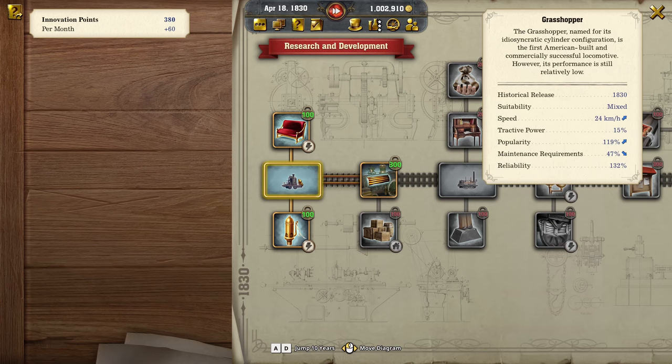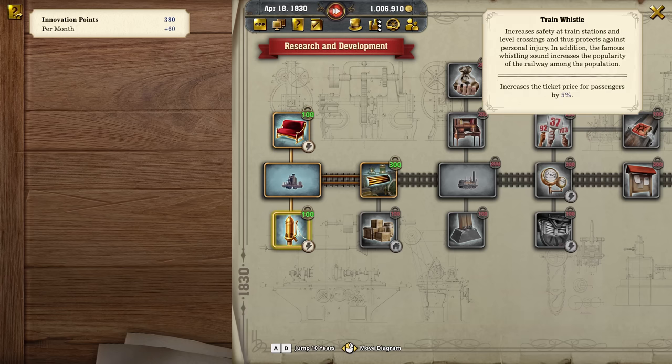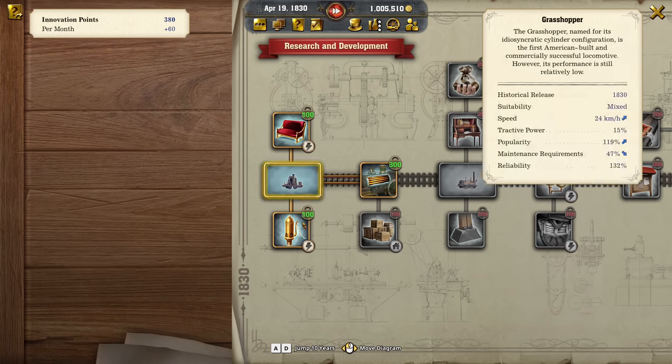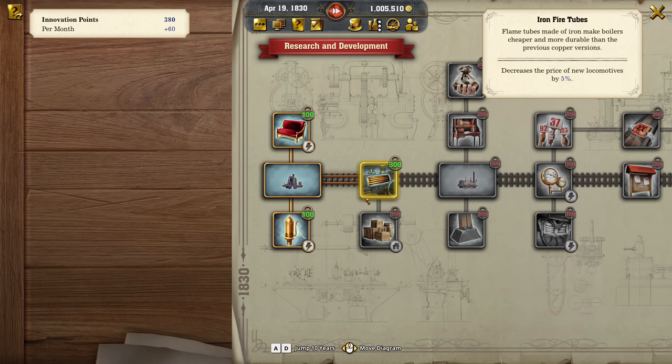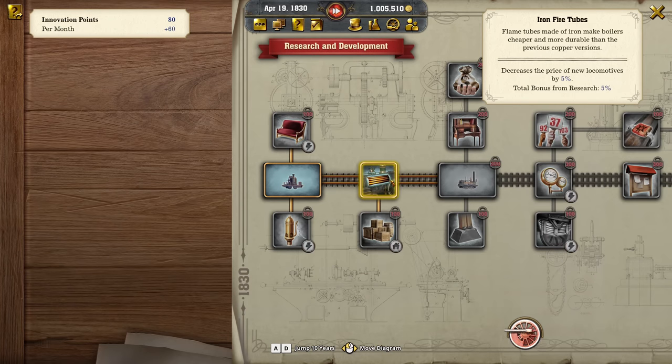We are down here in Tier 1 still. We do have a couple of upgrades we can do here — one increases the number of passengers in all cities and also increases ticket prices, but the percentages are rather low. So I would like to continue with the iron fire tubes: flametubes made of iron make boilers cheaper and more durable. This decreases the price of new locomotives by 5%. Let's take this one.